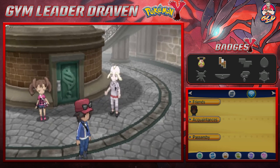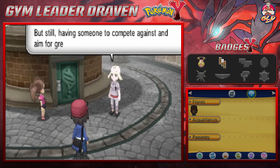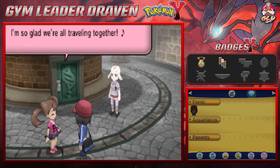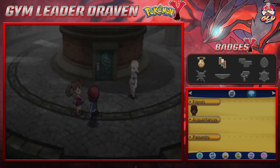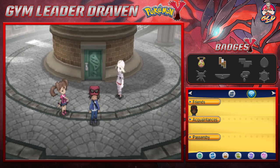Every living creature is unique, but having someone to compete against and aim for greater heights is a fine thing. Draven and Serena are going to compete against each other and get really strong. Next episode they'll be going up against Korrina for their next gym battle — this is like a three-part series.